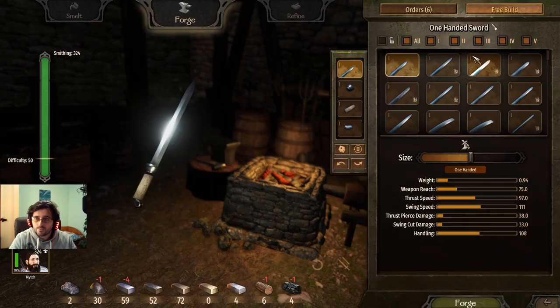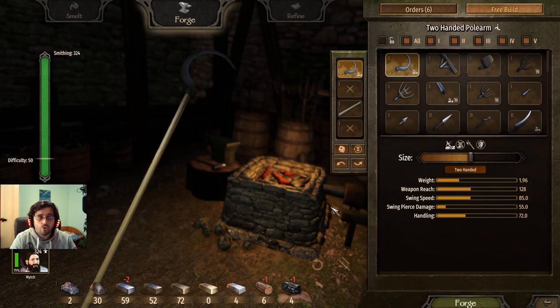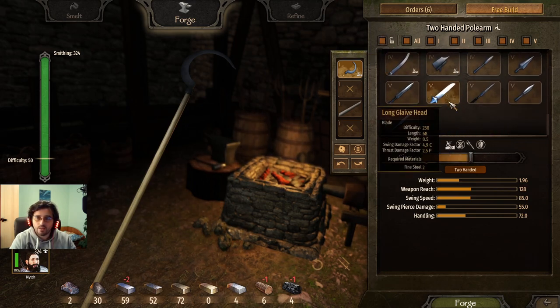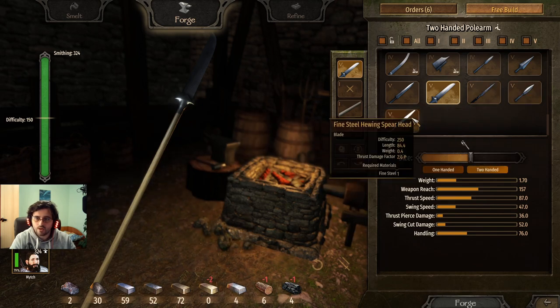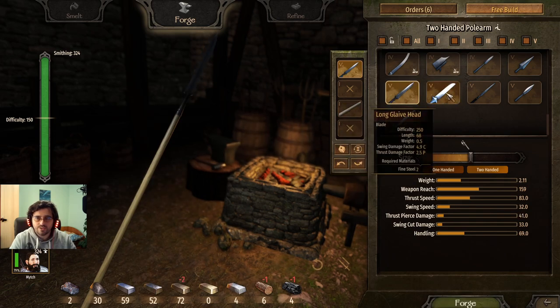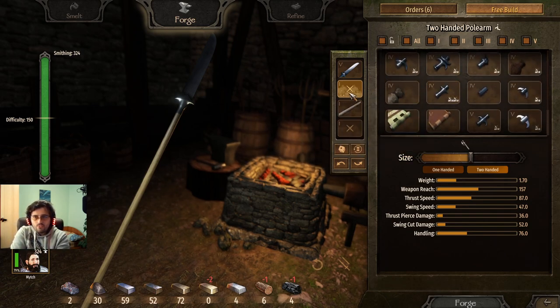Next, since I have all the parts unlocked: the polearm. Two-handed polearm for swinging — practically the glaive. The best ones use the long glaive head, which has the best scaling. I love the look of the sword staff, but it's the long glaive head.